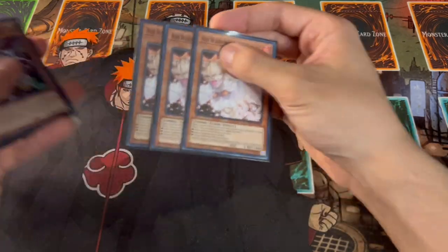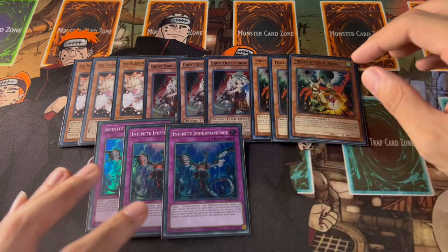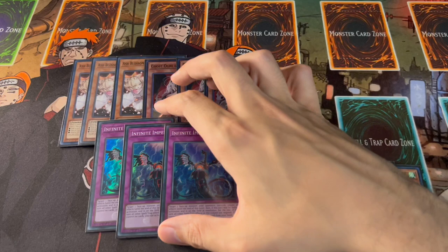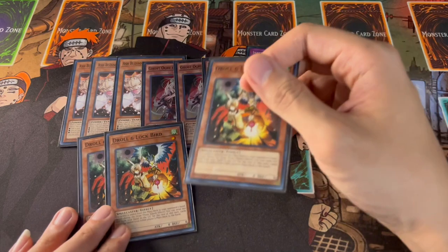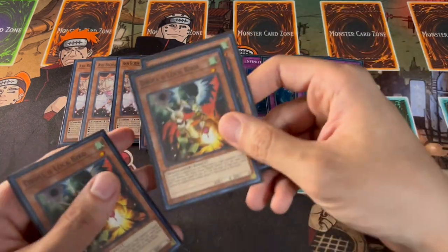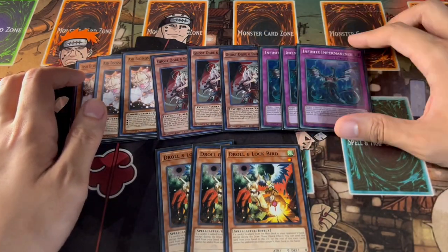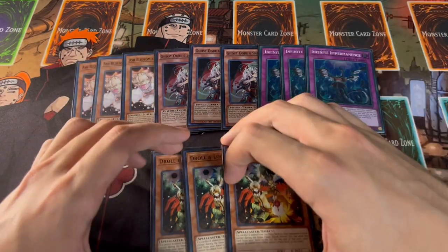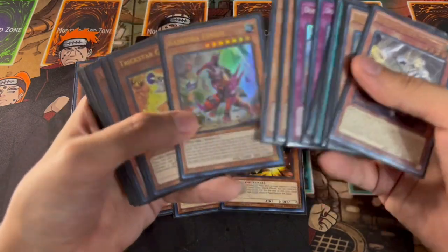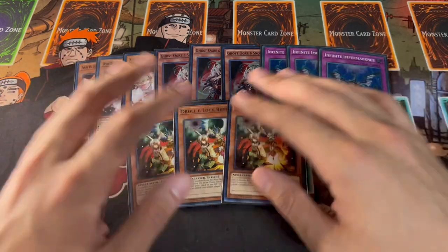Next are the hand traps — we're playing a full 12: three Ash Blossom, three Ghost Ogre, three Droll and Lockbird, and three Imperm. Droll is just a broken card in today's format, and with the Reincarnation lock it's a win condition. It's really good into Super Heavy Samurai, Kashtira, and a lot of other decks. Ash Blossom and Ghost Ogre are very powerful, and Imperm is great going first and going second for breaking boards or baiting negates. I'm not playing Nibiru because the token can be big for your opponent and Fenrir at 2400 sometimes isn't big enough for it.